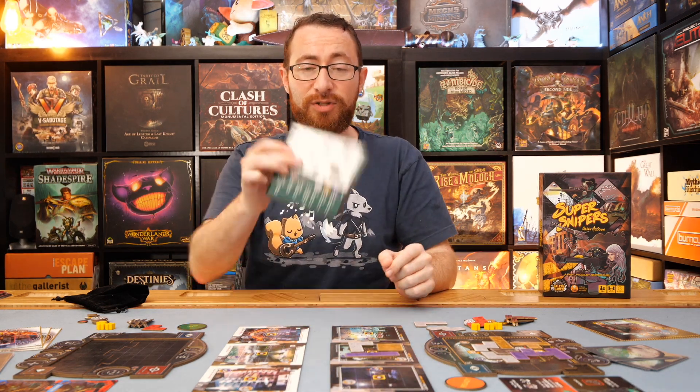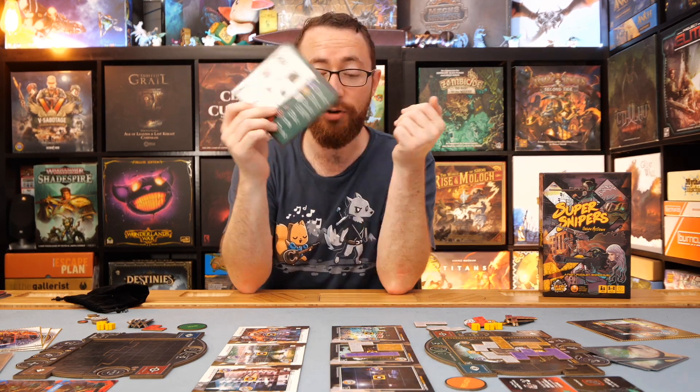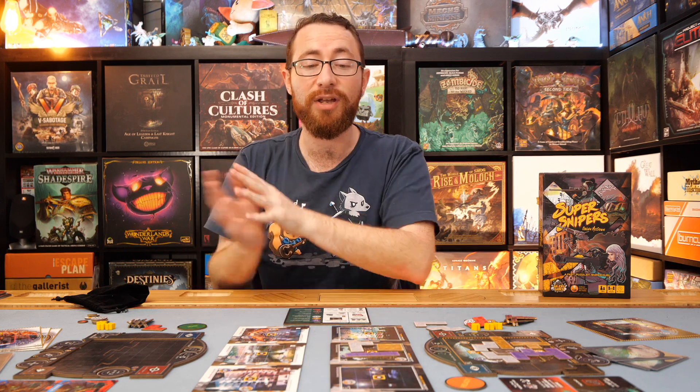Which brings us to the review, starting with ease of play. This game is incredibly easy to dive into. It's a polyomino game with a few rules about how to chain colors, where to break those rules, and the general process of setting up the grid — the turn structure: hiding, locating, targeting, and then clean up and starting again — all quick and easy to play. The game takes roughly half an hour to play through.